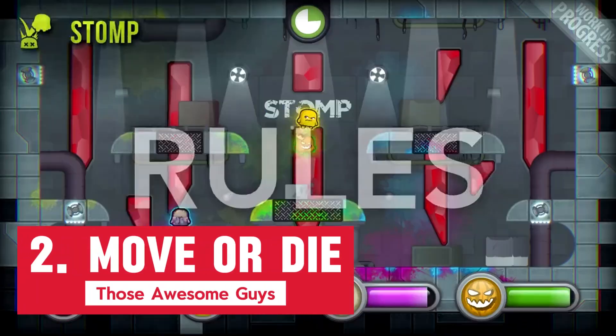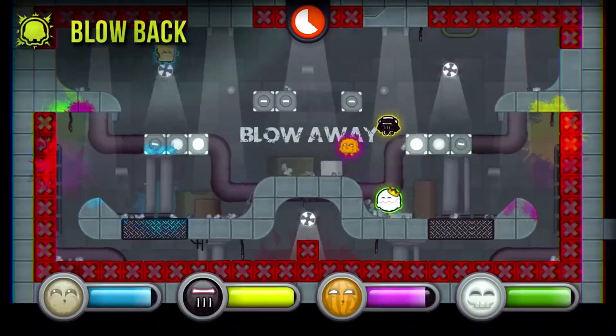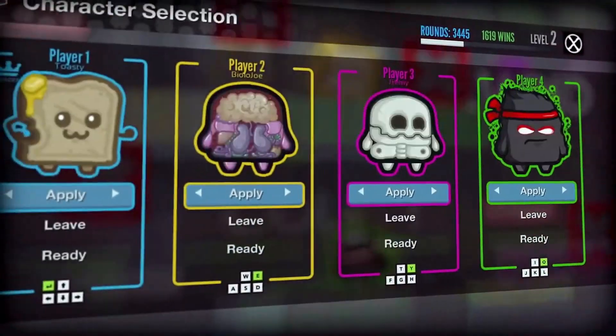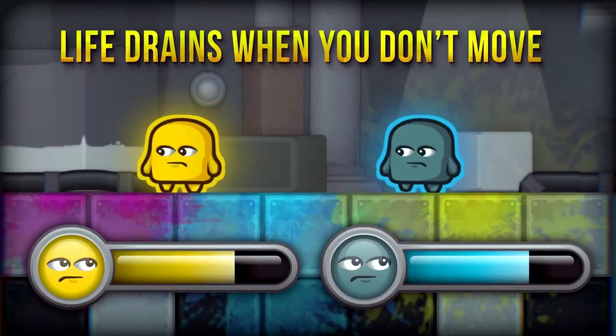Move or Die is an absurdly fast-paced four-player local and online party game where the mechanics change every 20 seconds. It's the friendship-ruining game.